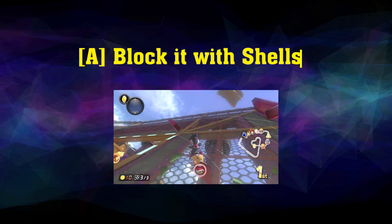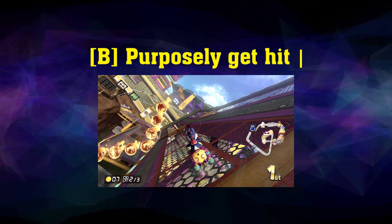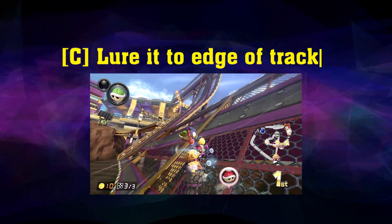A: Block it with shells to avoid a direct hit. B: Purposely get hit to create invincible time and escape. C: Lure red shells to the edge of the track.